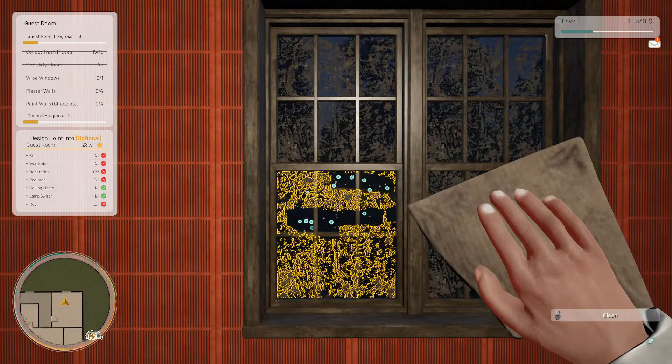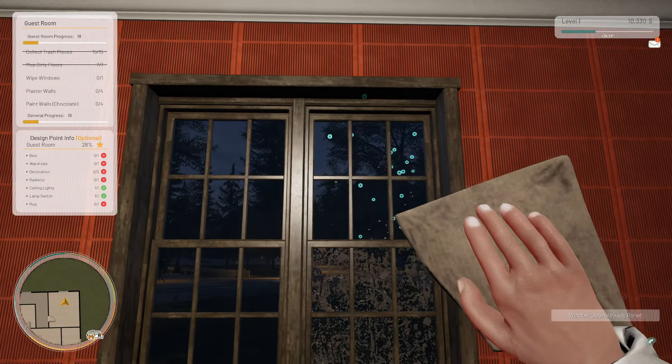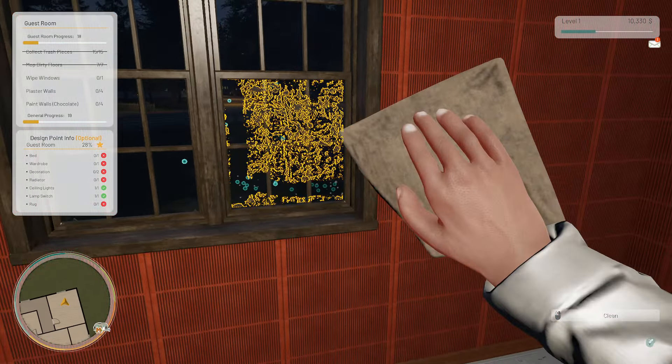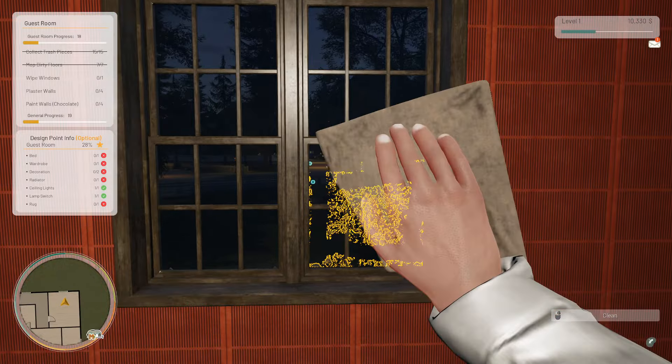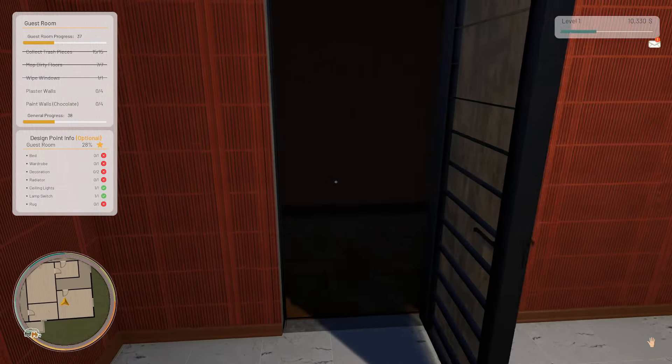So we've done that — we've got to wipe the windows. One, two, three — all part of a single window there we go. Nice one! Right, now we've got to plaster the walls, so let's go and get... oh my god, let's put some headlights on. Is there a hallway light or something?